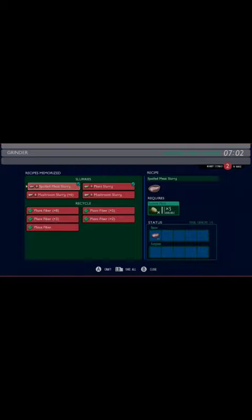Grab your slurries and we're going to head to that marsh area nearby — the hedge near the little sprinkler right there on the map. So you see it over there? Let's go. Now that you're here, look at the gnats and drop some spoiled meat slurries to attract some.